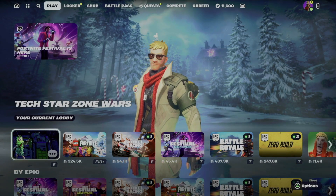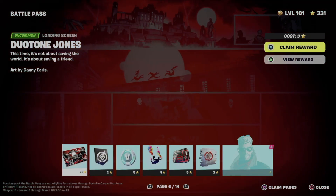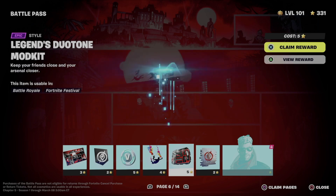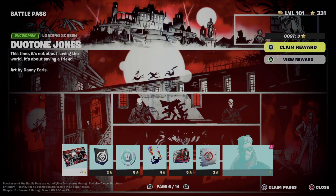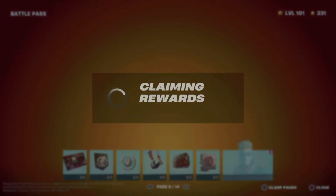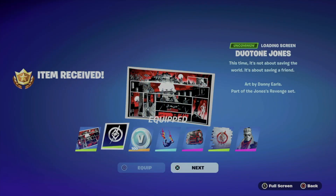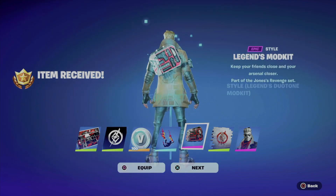Right now if we go back, we can see that I'm wearing it. But we're just going to keep going — just one more page. We're going to claim page number six, which as I mentioned is locked, so that means we just have to claim all these things. We're going to do the exact same thing — claim the entire page all at once, which we already did.